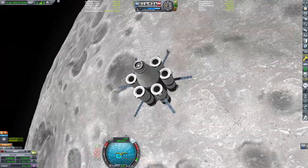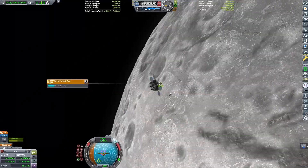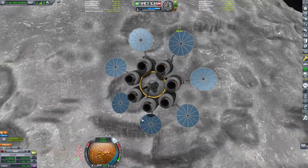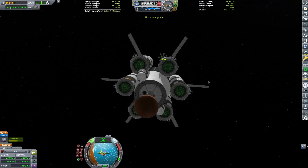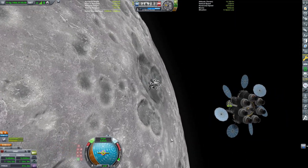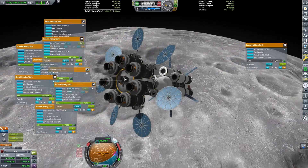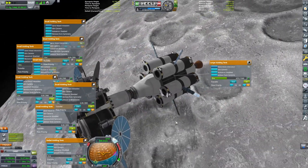I potentially could use this craft later, although I don't currently have any future plans for it — just for this mission. As we approach, my general rule is I try to burn on the target side of the retrograde marker. That will both decrease relative velocity and decrease the distance of my closest approach. I use the RCS thrusters to help with some translation maneuvers, and we are docked.